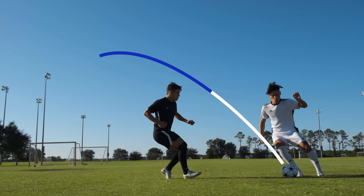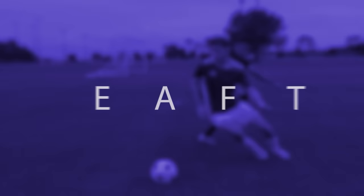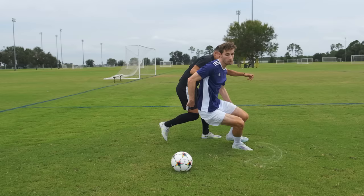lift the ball over the defender against their momentum. The step pass feint. Defender is tight on your back or shoulder. Run up to the ball and step all the way past it so that both legs run past the ball. Then turn and go the other way.